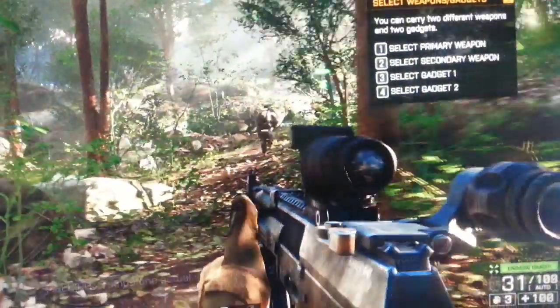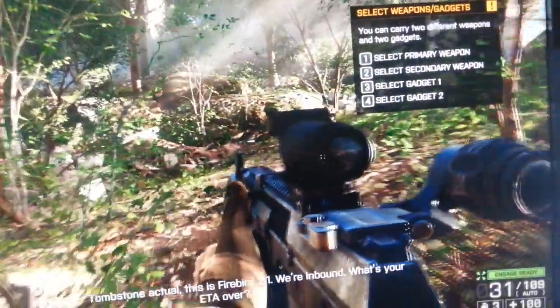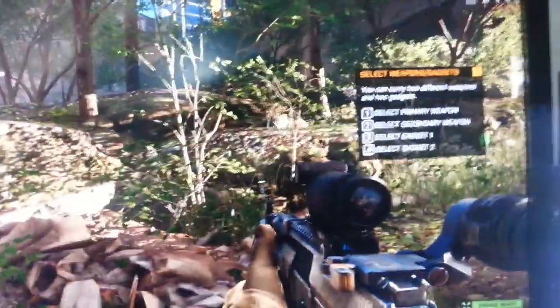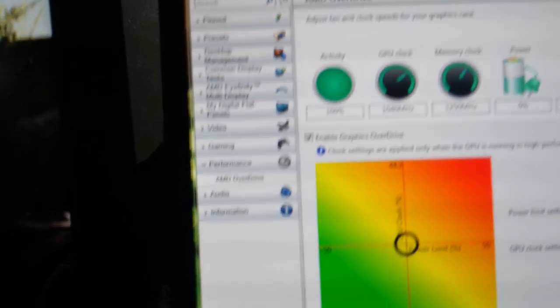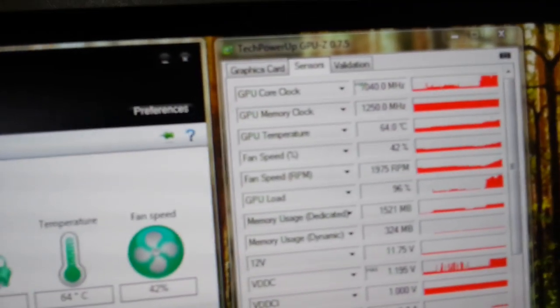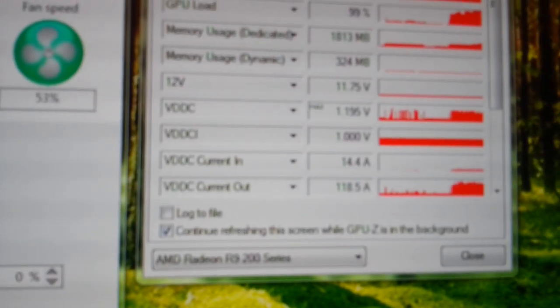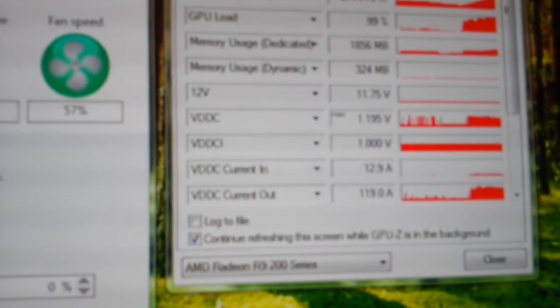This is now loading. As I move around here, there aren't any graphical artifacts. If I walk to the spot where it crashed last time, the game is not crashing — not crashing at all. The activity is at 100%, so it's at full load, essentially running at its full speed. Gigabyte had it shifting at 1040 MHz, and the voltage is at 1.19.